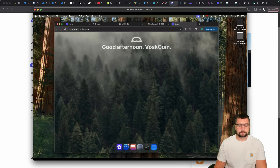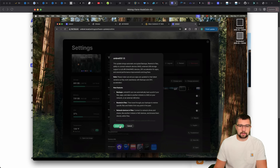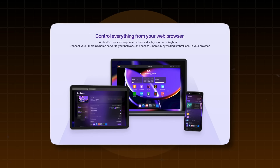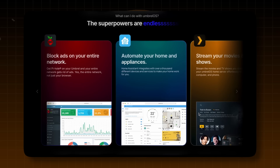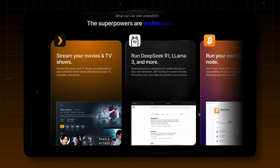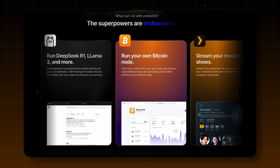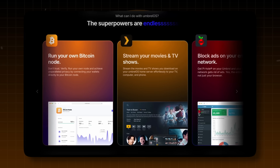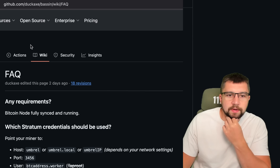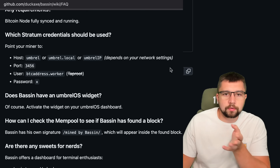Let me show you — Umbral.local, good afternoon, good to see you. Let's go ahead and upgrade this to 1.5 — the whole OS. It's basically like your own private server. It can run all kinds of things — you can store files, use a Bitcoin wallet, sync with your own node. While we wait for this to update, let's come back and check out the FAQ for Basin, pushed out by DuckAxe. You host your miner, point to Umbral.local or the IP address, port 3456, BTC address, dot worker, password X.